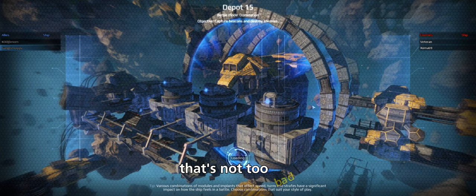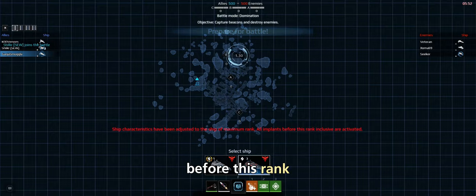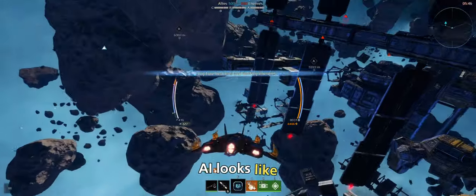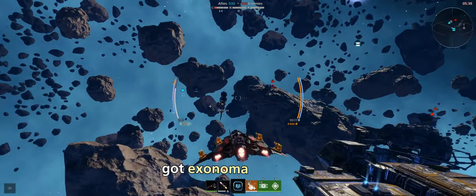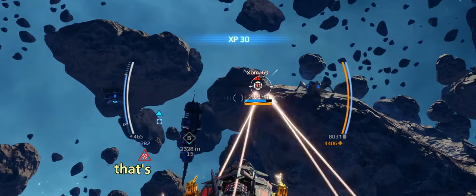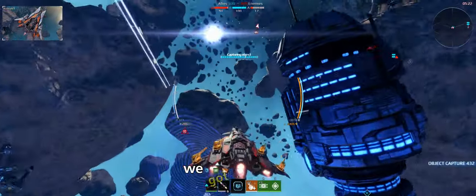Average wait time one minute. Found a match in about a minute and a half — not too bad. Ship characteristics adjusted to maximum rank, all implants activated. Taking the new ship. It looks like we capture beacons and destroy enemies, so let's go for B. Got Exonema over here, let's go.